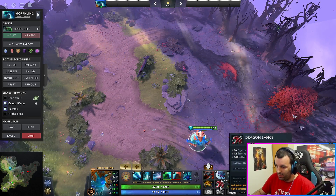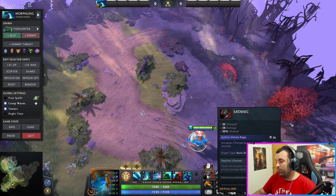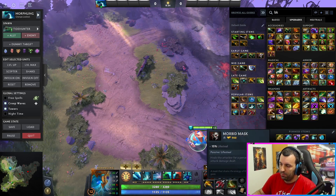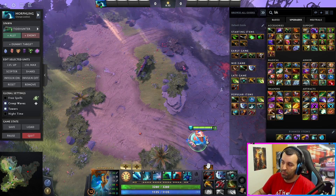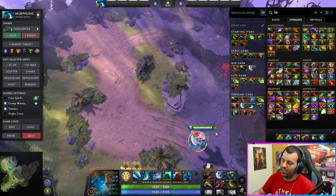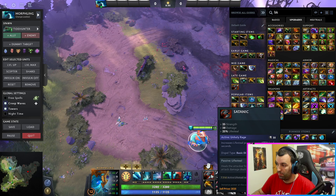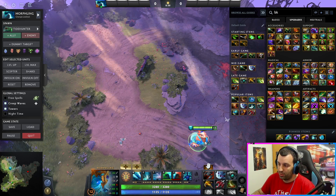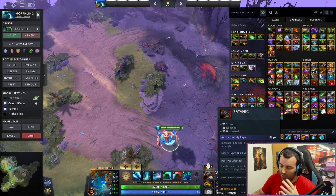Starting with Power Threads, my second item would be Dragonlance. You will start with Mask — Morphling always likes having Mask, just a basic Morbid Mask. You can get it even before Dragonlance if you want. With just Power Threads, you can easily farm and be unkillable because of the health manipulation. Just in general, carry a Mask — nobody can really 1v1 you unless they've got some spells. They're always going to lose 1v1 versus Morphling, because you have much more damage, much more attack speed, and that means much more heals against an enemy that's probably not even going to have heals. Morbid Mask just lets you stay there and fight anybody.